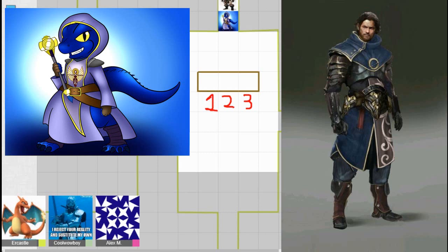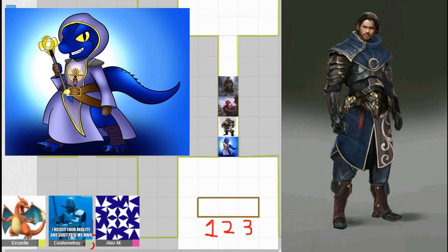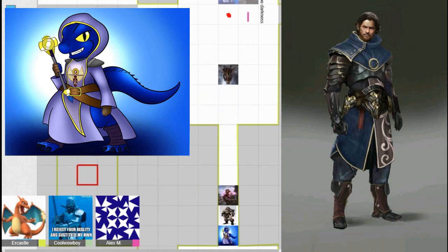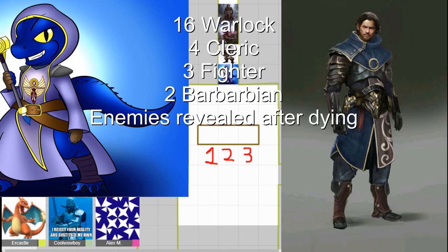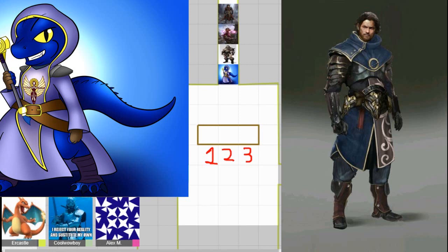Players confirm which token is the cleric. The cleric failed a Dex save. Now initiative is rolled. Instructions are given to roll initiative, and players roll: one gets a three, another gets a two.